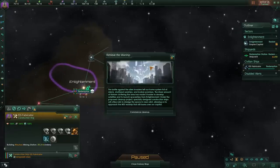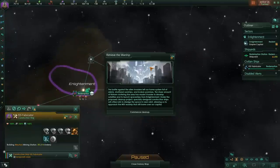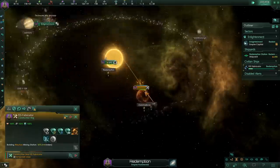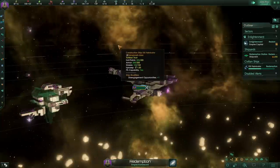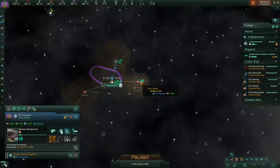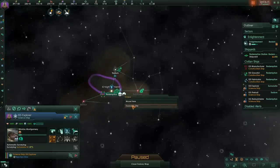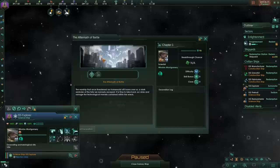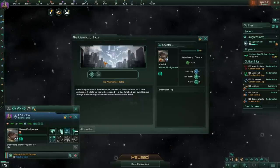The battle against the alien invaders left our home system full of debris, shattered warships, and broken promises. The sheer amount of flotsam has made it harder to develop satellites and launch spaceships. Under the proposed cleanup project, specifically designed construction ships will use nets to dredge the space in near orbit, allowing us to approach the MSI warship. We're going to need two construction vessels. The cleanup operation is now complete — our science ships can now approach the warship, and there's the archaeology site mentioned in the origins.